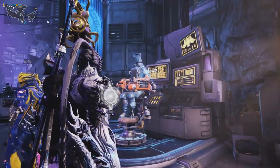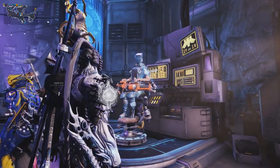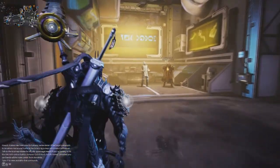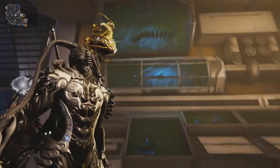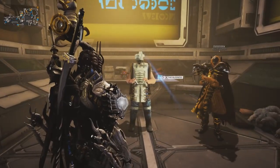Now, if you don't happen to have any Solaris United standing, then re-talk to Utica and complete a level 1 bounty. There should be enough standing for us to pick up our first spear. With all that being completed, we will now begin to talk to the Business, otherwise known as the Biz. This is our man when it comes to Orb Vallis supplies for fishing and animal conservation.